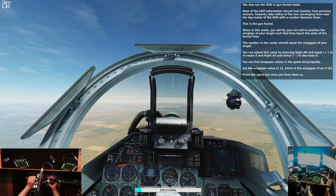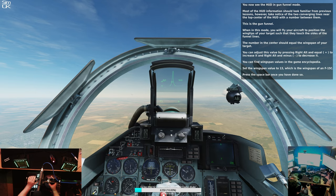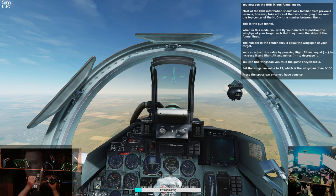When in this mode, you'll fly your aircraft to position the wingtips of your target such that they touch the sides of the funnel lines. The number in the center should equal the wingspan of your target.